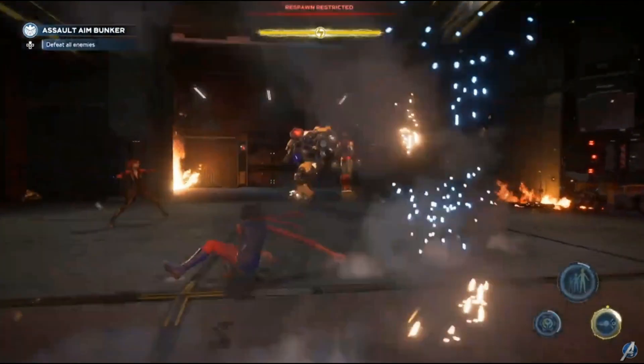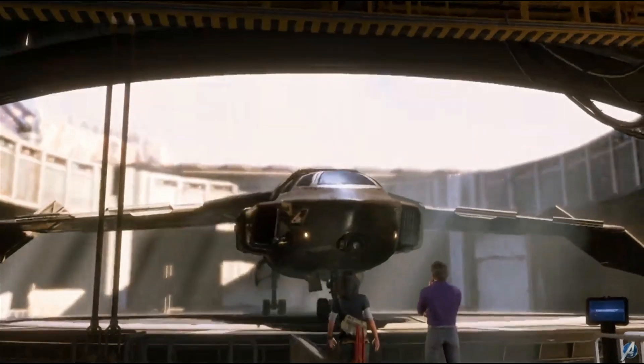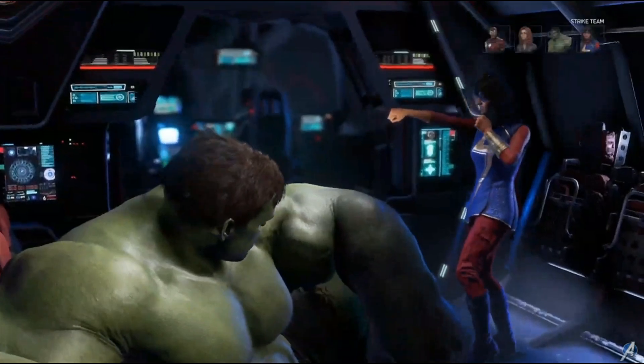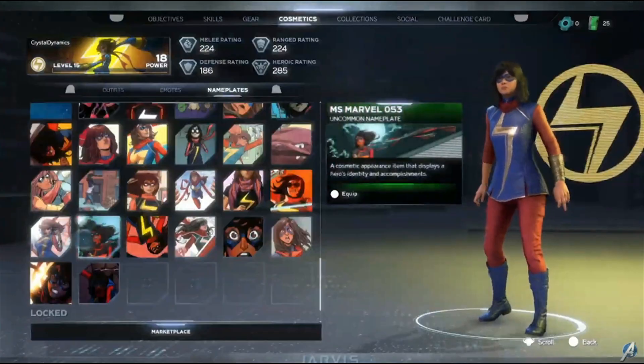You get missions from Jarvis, Maria Hill, Hank Pym, and more characters from Marvel history. Once you pick your mission, you'll board the Quinjet, where you can matchmake, switch heroes, choose your loadout, and of course pick the right look and attitude for the job.